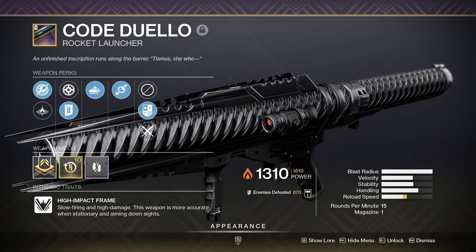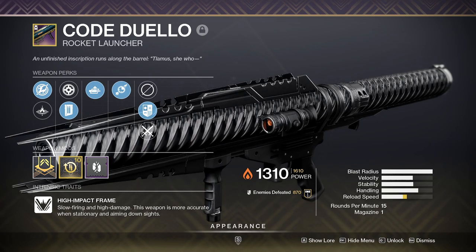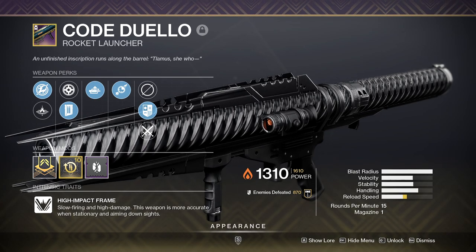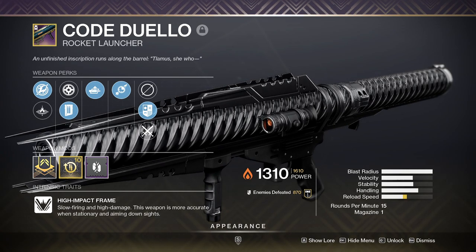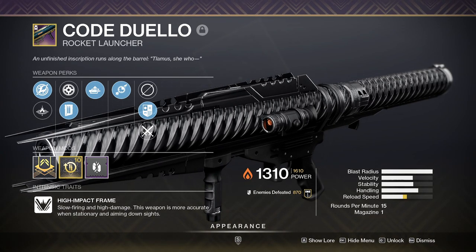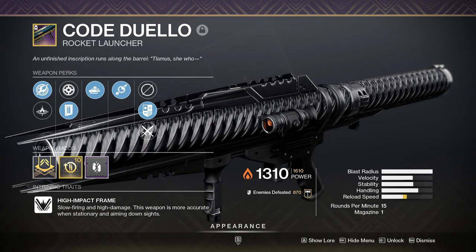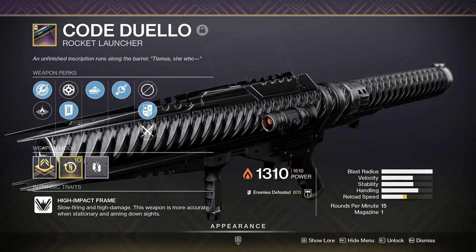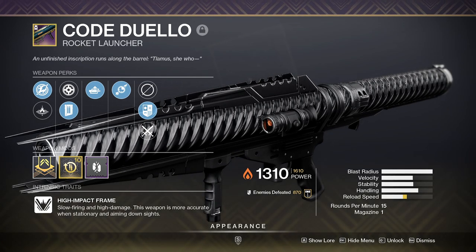Code Duelo. I have yet to get a good Royal Entry, so I'm just going to talk about Code Duelo. Rockets got a buff at the beginning of Season of the Chosen, and with that buff they also received a new perk called Lasting Impression. That perk paired with Auto-Loading Holster makes rockets very good in multiple situations. And if you can hot-swap from your rocket to something like Izanagi's Burden, you've got yourself some top-tier damage output.